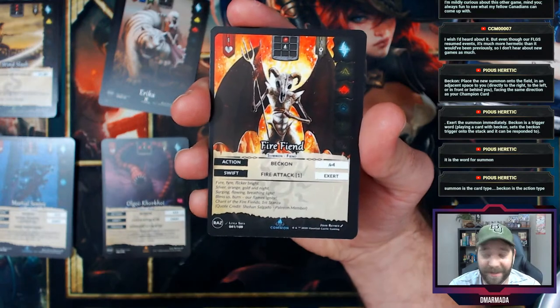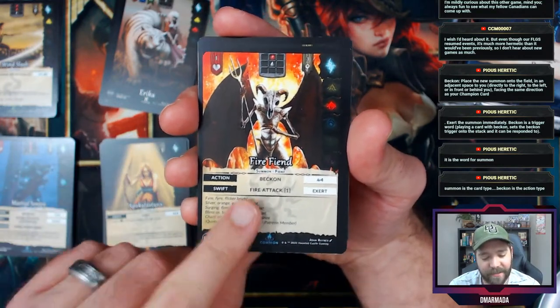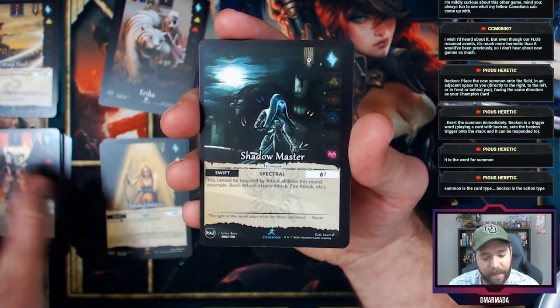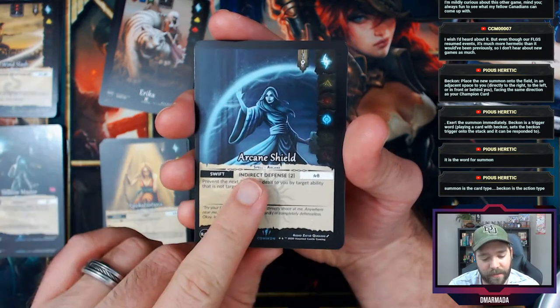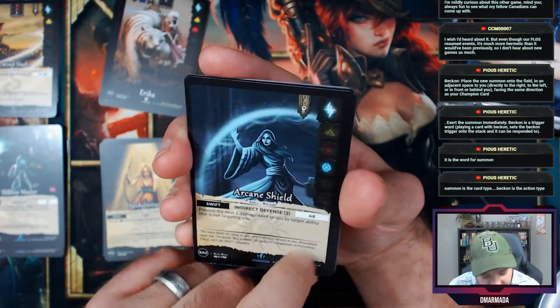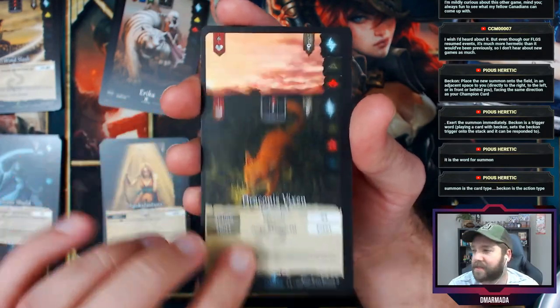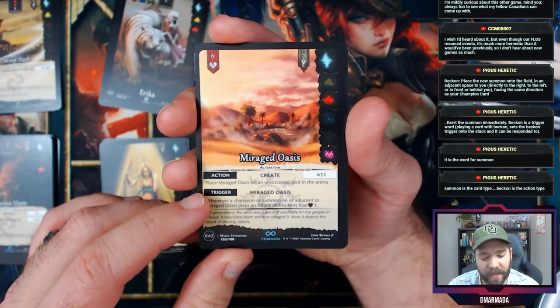Fire Fiend — or rather, Shadow Master. Got Arcane Shield, I like the art on that card. That's really cool. Is that a spot? Draconic Vixen, followed by Miraged Oasis.